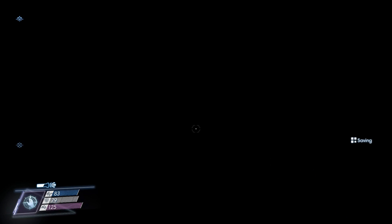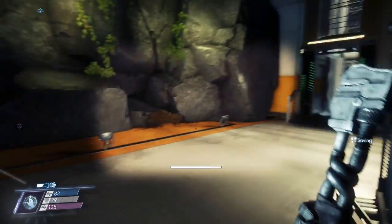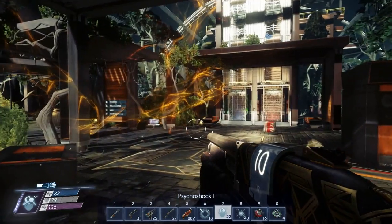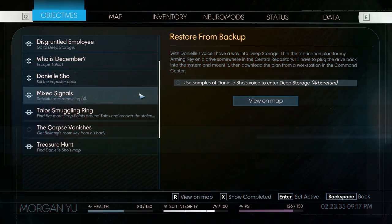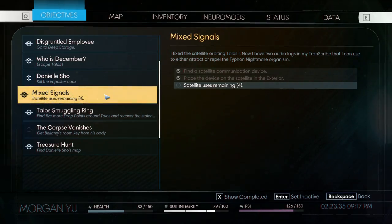That sucks. That should have been like an inventory item — a dedicated transcribe item you could use or pull out. I would have preferred that — have it as a dedicated weapon, because that was really easy to accidentally trigger. But we still have four uses remaining. Good, good, good.